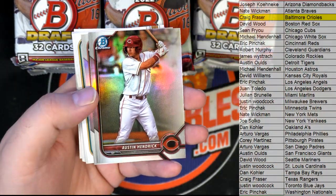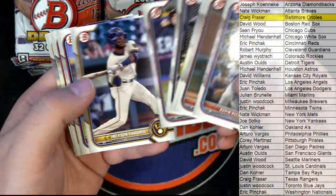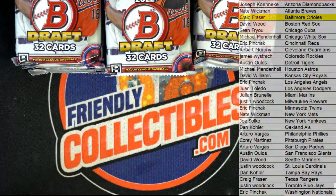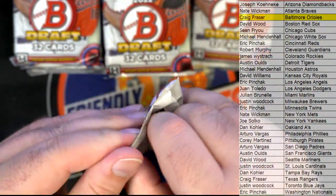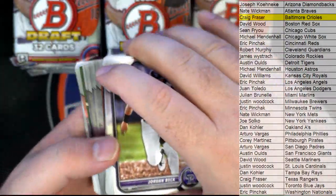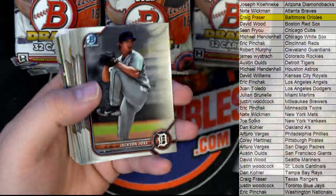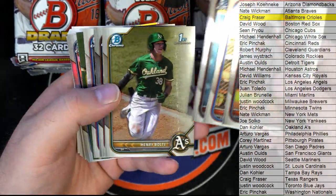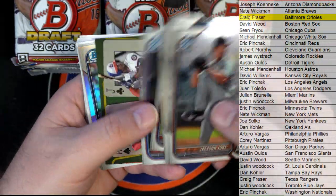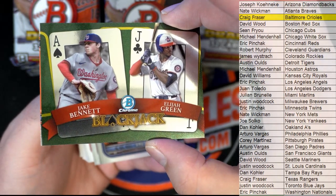Jace Jung right there. Hendrick, oh — Beavers First Bowman. If you guys want me to slow down the paper I will — we normally don't, but just a heads up we normally just blow through the paper. It all ships out so I just kind of scan through it real quick. Jackson Job. That's a James Wood card — Marlene. Those blackjack cards are fire, by the way. Nice Elijah Green there, and Bennett. Nice one for Eric P.